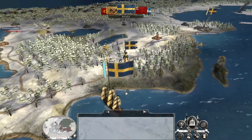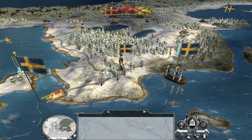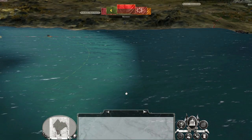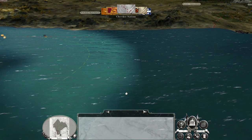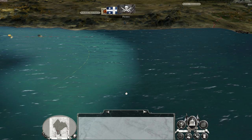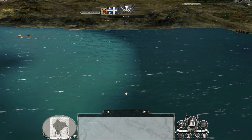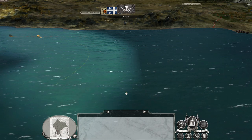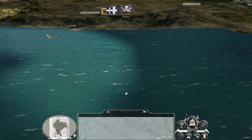Now the Swedes are attacking me — you know what, screw you Sweden. I'm going to want to build or raise another army in the west to fight against Sweden. The Mughals are on the sail again so they are probably going to land more troops in Europe — this is what happens when you leave them uncontested in their part of the world for too long.